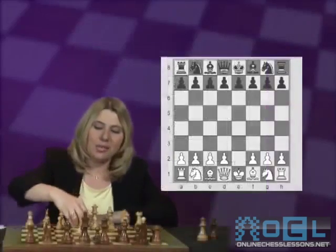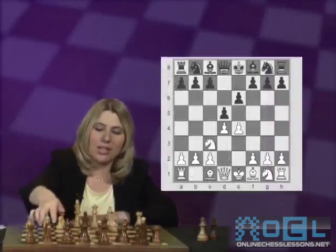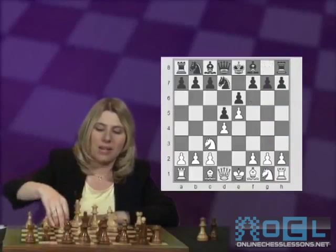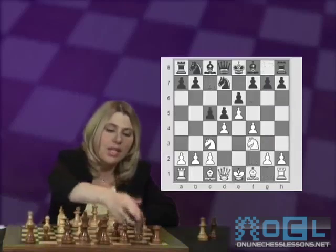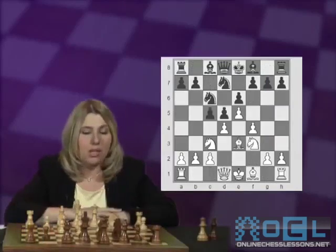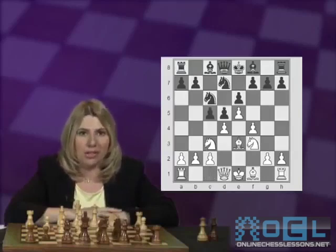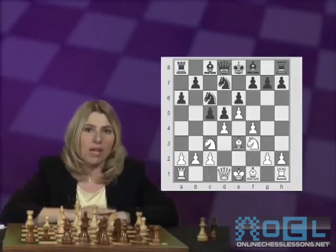Let's see it again from the beginning: e4, e6, d4, d5, Nc3, Nf6, e5, Nd7, f4, c5, Nf3, Nc6, Be3. So we saw Qb6, we saw pawn takes pawn on d4, and now let's see today's most popular continuation: a6, which prepares b5 obviously. White plays Qd2, preparing the long-side castle, b5, and White most often plays a3.